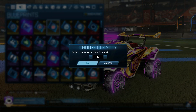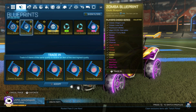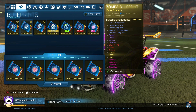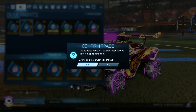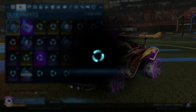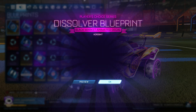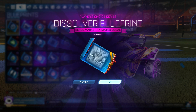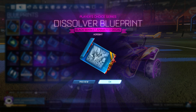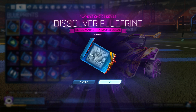Let's go ahead and do five Zombas — this is a PCC one. We could get Dissolver, Painted Mainframe, or Painted Solar Flare, so let's hope for the best. Oh, there we go — we got our Dissolver! That's solid. I just knew we needed to get at least one Dissolver. That's great.